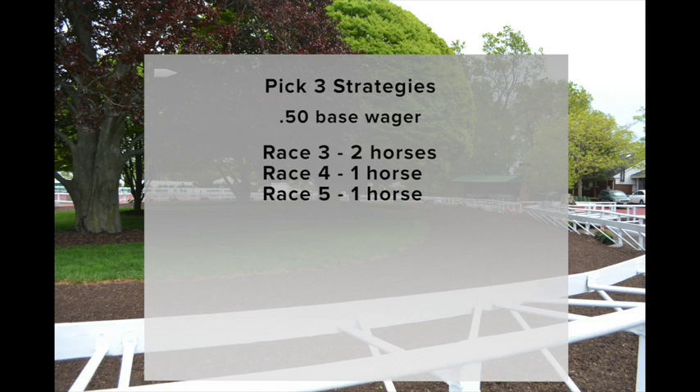Here are some examples. If you wanted to make it easy to start, you can select 2 horses in the first leg, or race, and 1 horse in each of the other two. Since the cost of the ticket is multiplied by each race, in this case 2 times 1 times 1 equals 2 times 50 cents, it will make this a $1 bet.